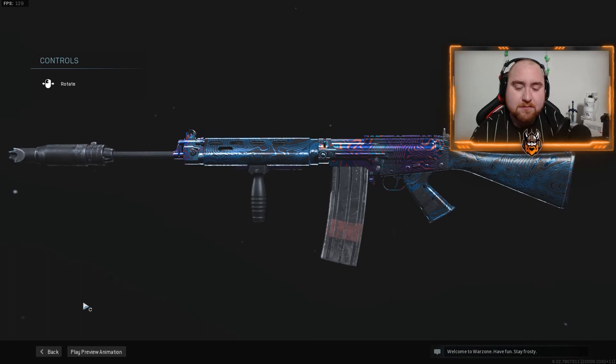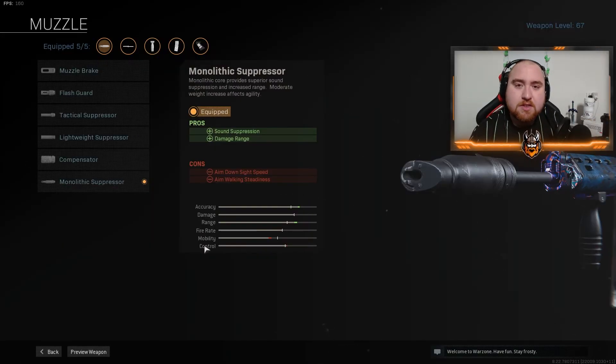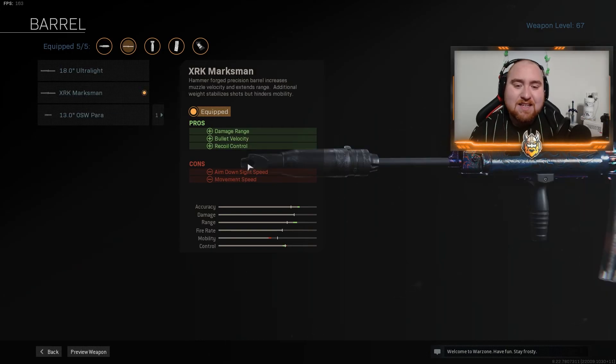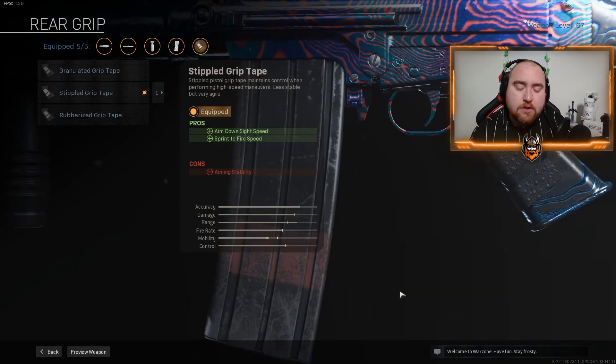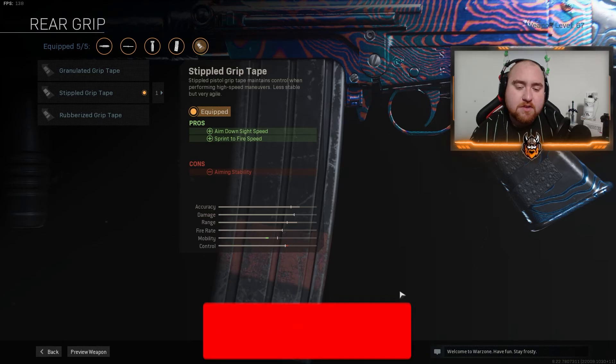Anyway guys, without further ado let's get into the class setup. For the muzzle I'm running the Monolithic Suppressor — it suppresses the weapon and increases the damage. For the barrel I'm running the XRK Marksman — it increases damage, increases bullet velocity, and helps control the recoil. For the underbarrel I'm using the Ranger Foregrip — it helps control recoil and aiming stability. For the ammo I'm running 30 round mags.